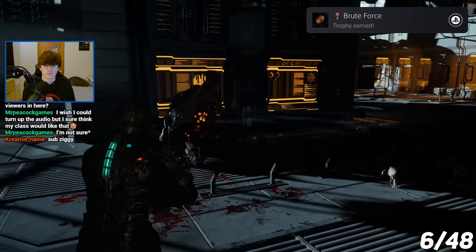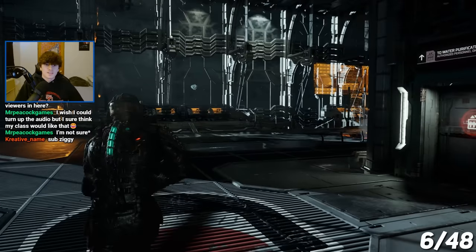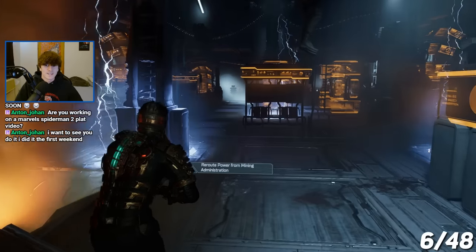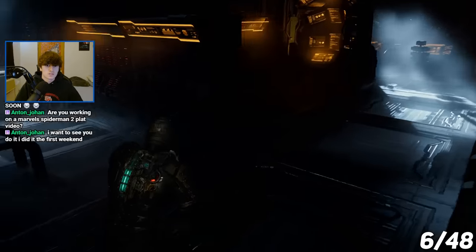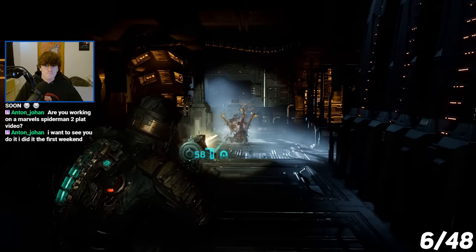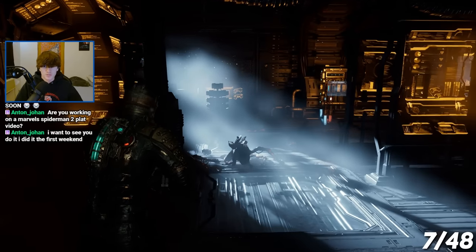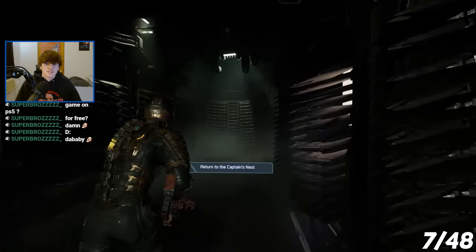And we got the trophy Brute Force — probably for killing a brute. There's going to be more than just one of those; I thought it was a boss fight but it's just a new enemy type. The second trophy I got in chapter 4 was for eliminating 30 enemies with the pulse rifle. We got the trophy Auto Fire — that is for killing 30 enemies with the pulse rifle, probably my favorite weapon in the game so far. Then I got the trophy for completing chapter 4.